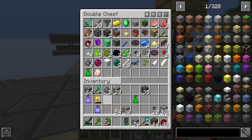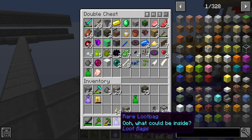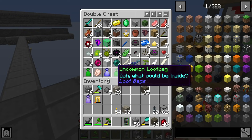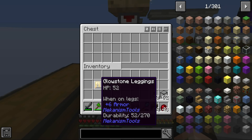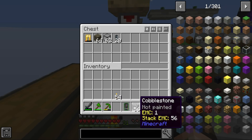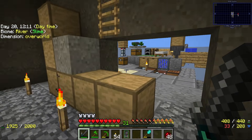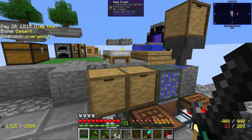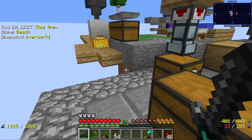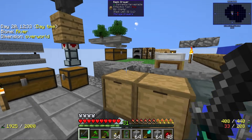We would be getting so many resources if we could just spend some time making a proper mob farm. And I'm not just meaning a big box that kills the mob - we need a storage system for it as well, which is going to be very, very important. Whenever I make a mob farm, the most important thing is that you make the storage system immediately, because otherwise things will just clog up.